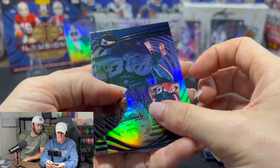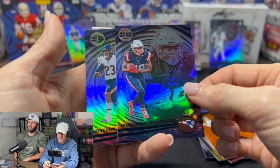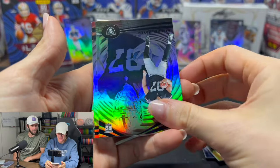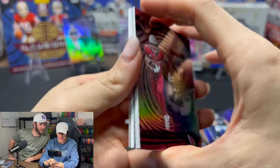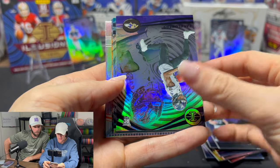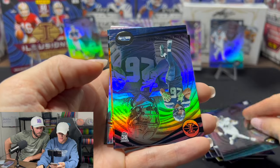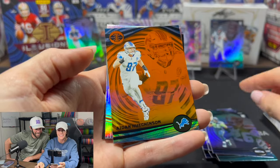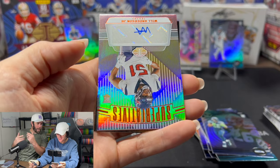What do we have back there? We got some back there — is there a thick one? Oh you have a mem — nice. No autos but Zay Flowers, that's a cool looking Zay Flowers. Nice, Bigsby. Did you ever name your kid Tank if he was a Tank? Would you wait to name your kid? Oh — Will Anderson — you got an auto!